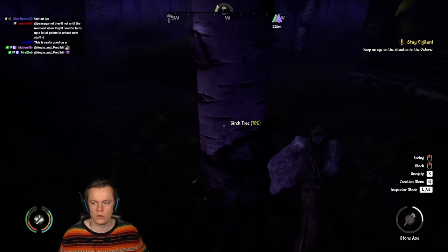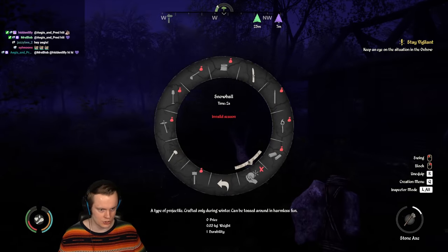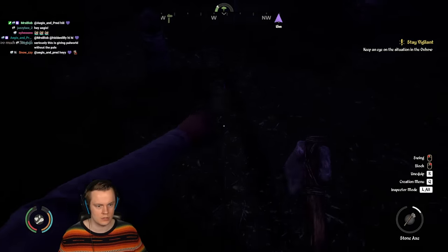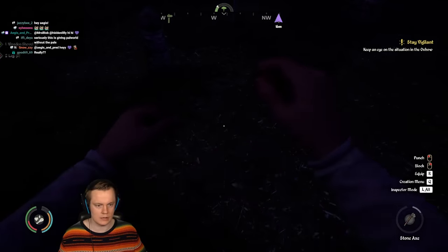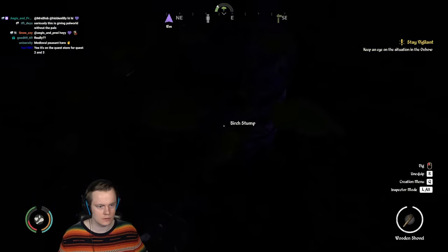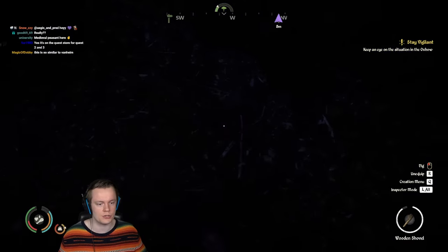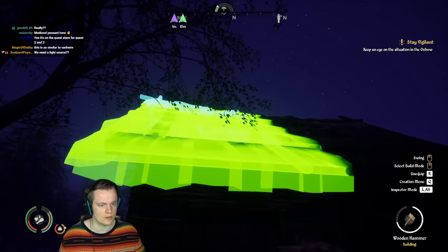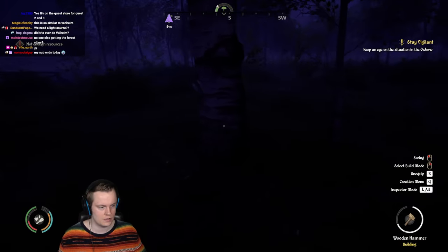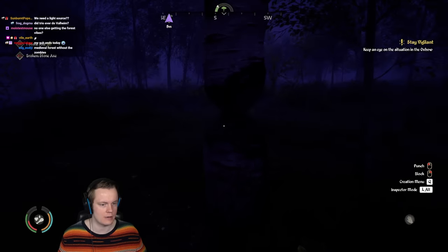I'll chop down some trees. Bro you can decorate. You can play this game in VR — what the fuck, that's cool! My axe is almost dead. You can make a shovel — I need two logs. I'm getting six from this as well. Get two logs and then make a shovel. And then you can dig up these things. I'm roofing. If you make a shovel you can dig up the stumps to get a log and make space — huge intel.